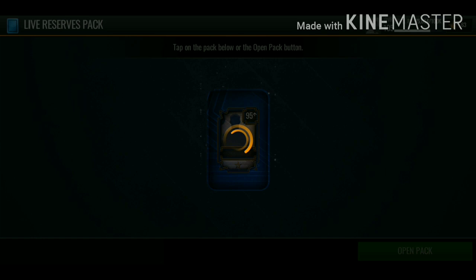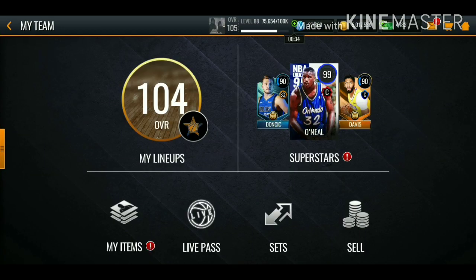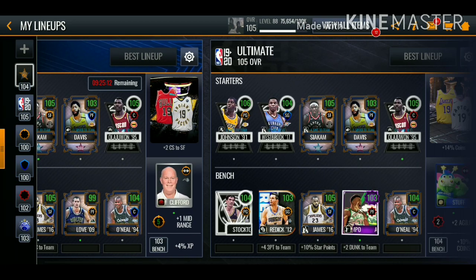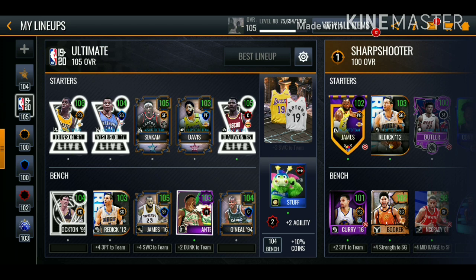We get a 98 Dominique Wilkins. Going over to the team one more time before we end it off - the all-star lineup is insane, and our ultimate lineup is insane as well. We're going to be doing gameplay with this lineup, but that's saved for another video. Drop a like if you enjoyed, subscribe if you're new, and I'll see you guys on the next one - peace!